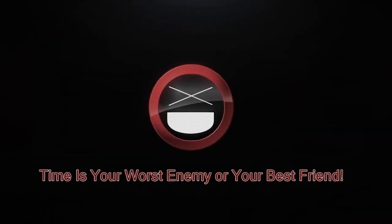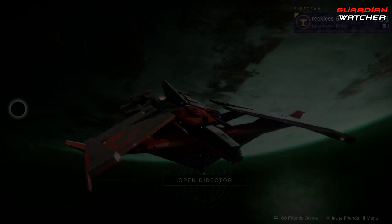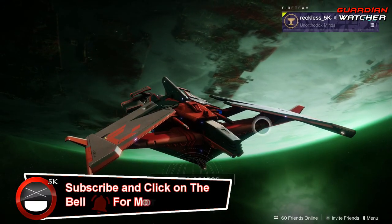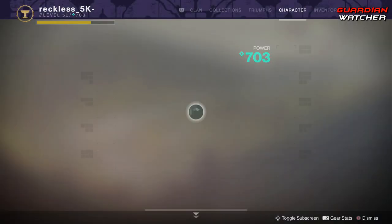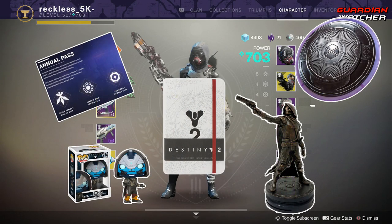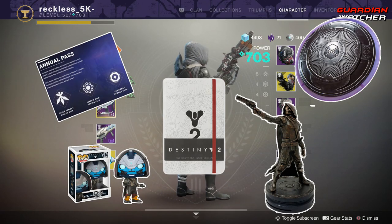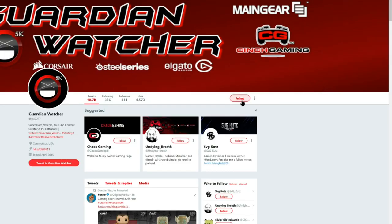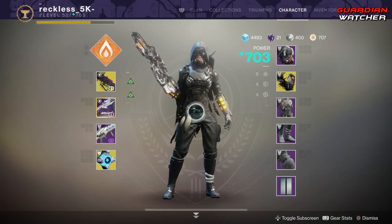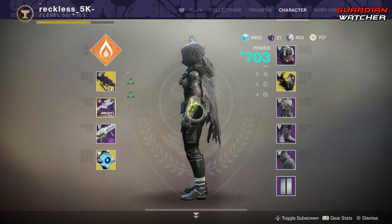It's the second week of the Season of Opulence and it is also the Weekly Reset, so I will be going over everything that is available for this week. What's up guys, Reckless here and welcome to Guardian Watcher. Before we get into the video, if you guys haven't already entered the Destiny 2 Forsaken giveaway for the month of June 2019, go ahead and sub to the channel, turn on notifications, follow me on Twitter and let me know what videos you want to see on the channel. A link to the giveaway will be in the description box below.